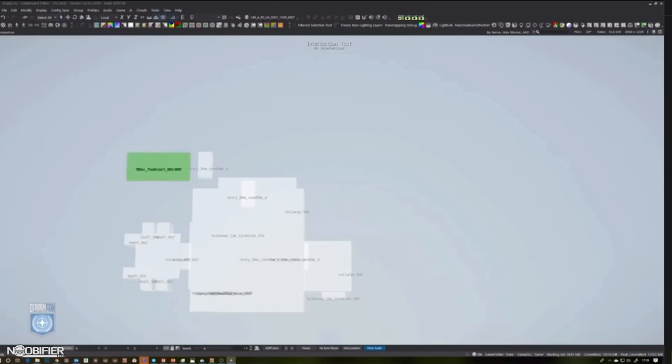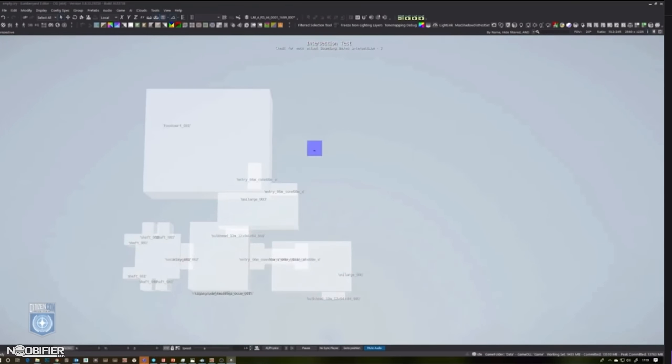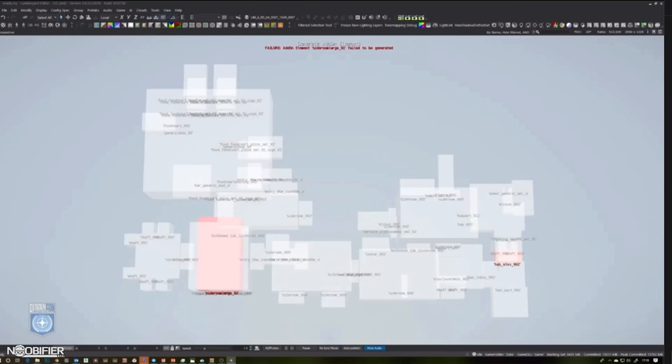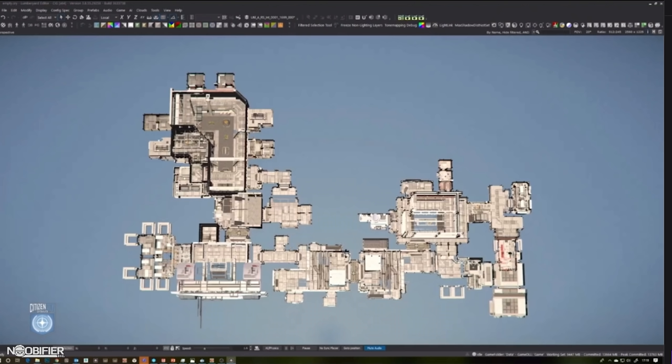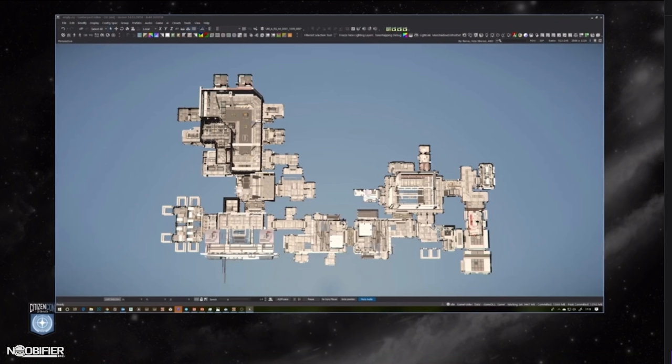Once you have a successful layout, an artist or designer goes in, looks at it, and decides whether they like it. If they do, it goes into the keep pile. If not, they delete it and generate another one. The modular team works this way because it's a much easier way to create hundreds or thousands of different locations — with the sets we have now, we've probably got millions of different permutations. Rather than hand-building every interior, we spend a lot of time figuring out the rules so we can generate hundreds over time.